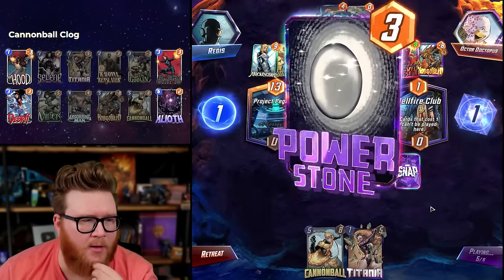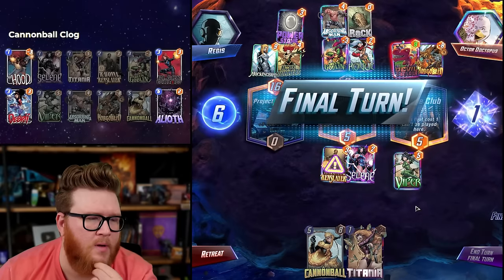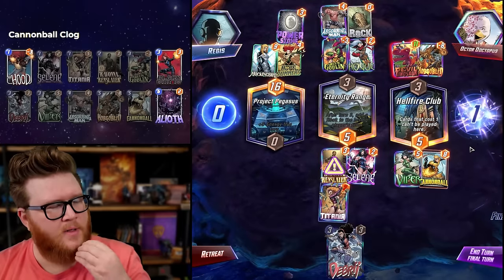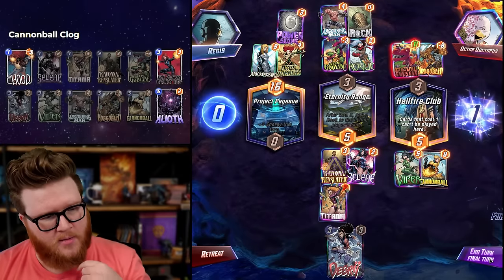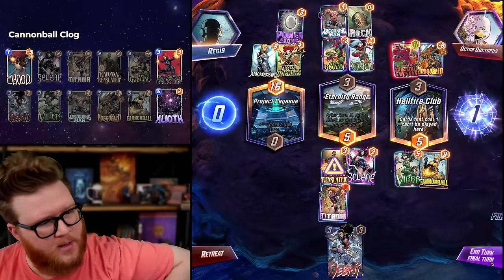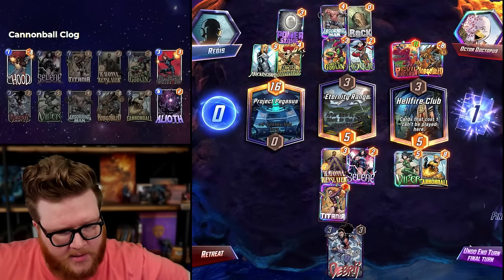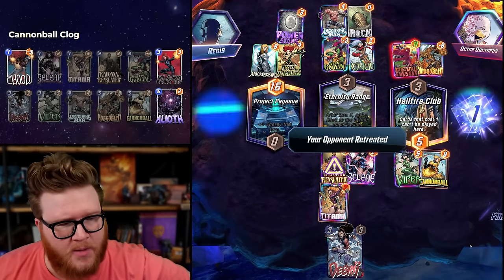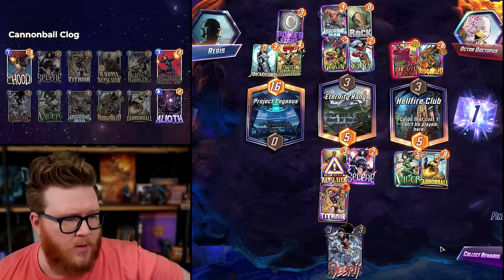Devil Dinosaur — that's a good Cannonball card. Do we need to worry about Blue Marvel? They're going to be full because they'll play a card there. There's no Aliath risk, so this should be fine. How do they make up this difference? It's just too much. Cannonball destroys the Dinosaur and Titania wins mid. If they had Blue Marvel we'd maybe be in trouble, but most decks don't run it now — they run bigger, taller threats. Cool, good win.